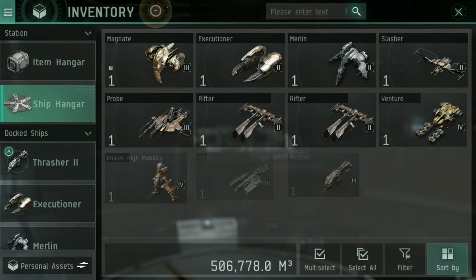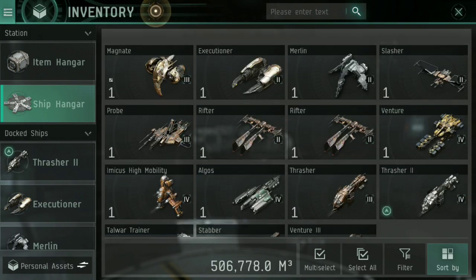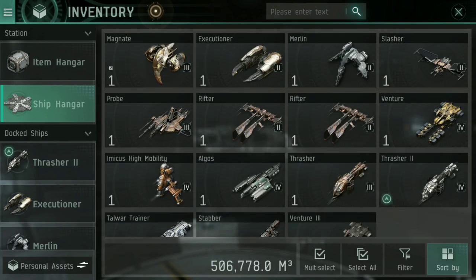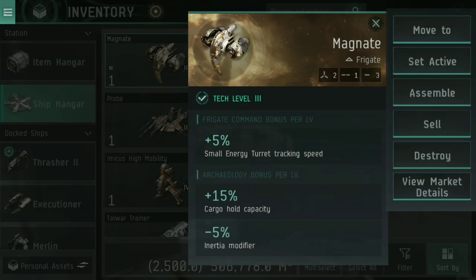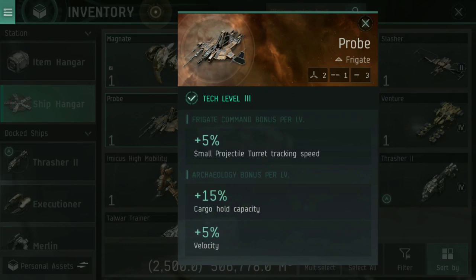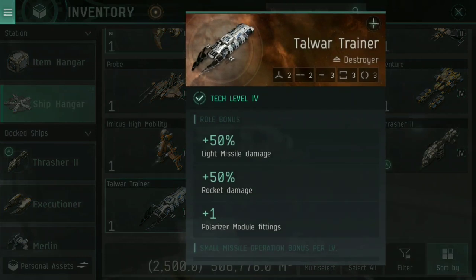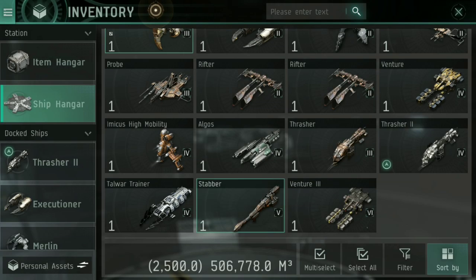Now, this affects almost every ship that is Tier 3 or higher. The Magnate is a Tech Level 3 ship, as is the Probe, the Imicus High Mobility, the Algos, and the Thrasher — all affected by this. What's basically happened is they've gone back over, added low slots, added medium slots, and in some cases upped the amount of capacitor and power grid on many of these ships. The Magnate has gone from zero medium and two low to three low and one medium. The Probe has an additional medium slot and low slots now. My Talwar Trainer has two medium slots up from one, and three low slots up from two. Same with the Stabber — an additional medium slot and two additional low slots, going from two up to four, making it a very survivable ship. There's a video coming soon on the Stabber.